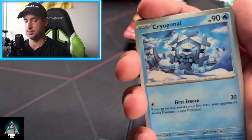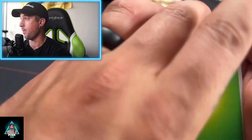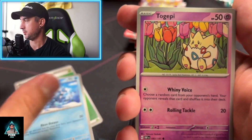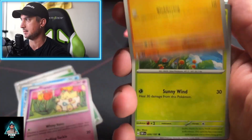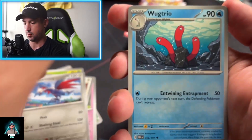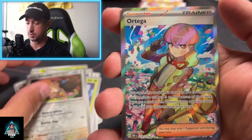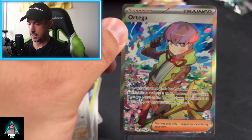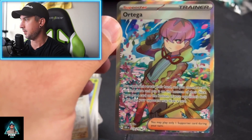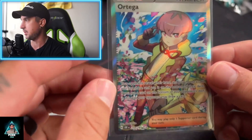Code card for you guys, free of charge. Let's see if we can guess this energy — I'm going to guess Grass Energy. We got it! Cryogonal, Togepi again, Bonsly, Dolliv — one of my new favorites, as you guys know. Lenarne, Skarmory, Wugtrio, Dartrix, Skwovet. Ortega! The Jenna Ortega full art! Oh baby, that is a big hit! Let's go with the Jenna Ortega full art, let's go!